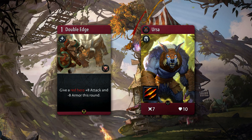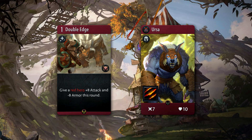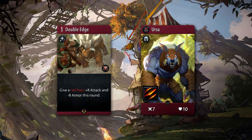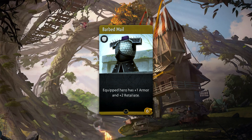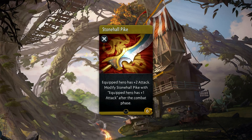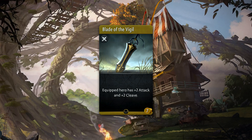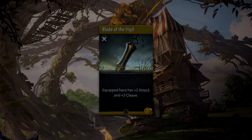Tankiness is Timbersaw's biggest strength, so taking that away can be considered the biggest counter. Centaur's Double Edge is especially good at doing that to red heroes, along with Ursa's passive Fury Swipes. Getting Retaliate is an interesting concept for Timbersaw, since you want units to hit you — this is where Barbed Mail comes into play. A damage source such as Stonehall Pike will be good, since he's always just sitting in a lane. Blade of the Vigil is pretty cool as well, because when combining with Whirling Death, it'll allow you to kill your enemy neighbor creeps in one combat phase.